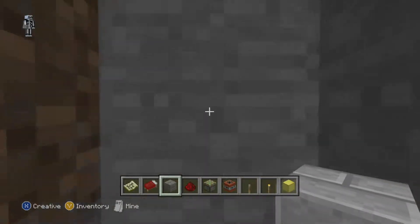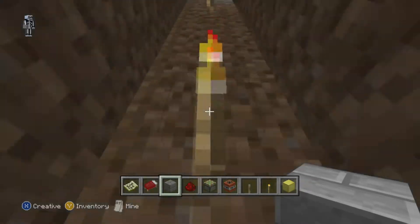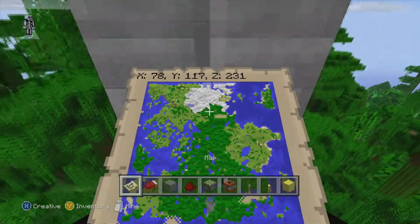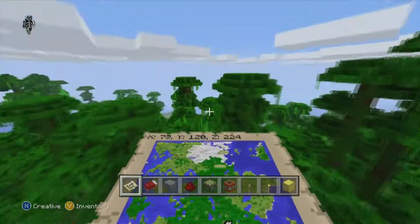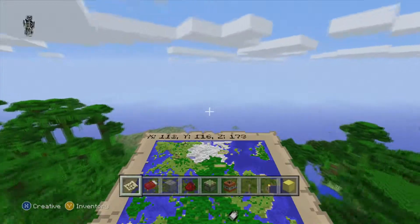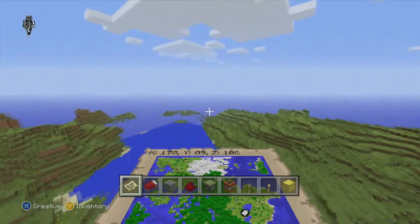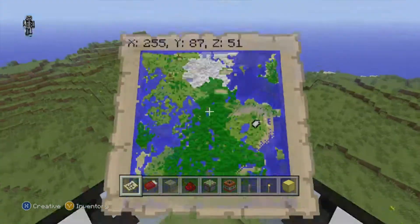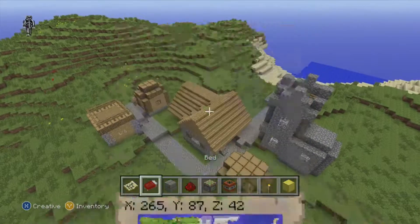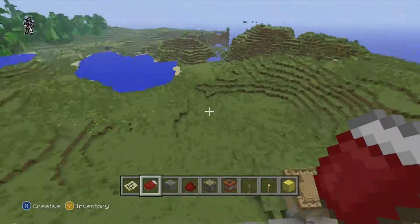I wanted to share that before showing you the rest of the seed, because the rest is actually really nice. We're going to start off by going to the right side of this jungle, because not far from the stronghold it busts out into the plains, and in the plains there is a nice little village. You could kind of have your base there if you're doing stronghold exploring. No blacksmith, it's kind of small, but it's not horribly far from the stronghold either.